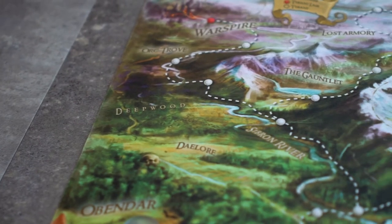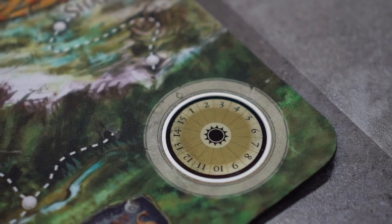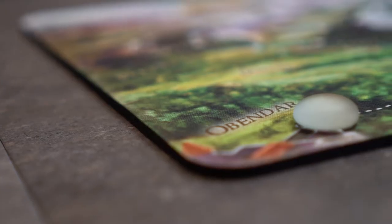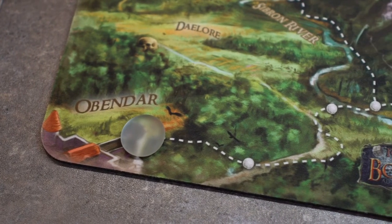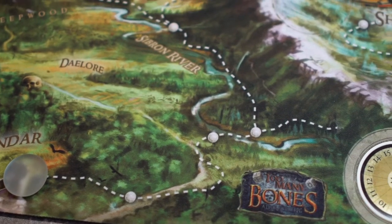If you have the adventure map, go ahead and place that next to the battle mat. This records our journey through day lore and in the bottom right corner counts the number of days you've journeyed. This starts at day one. We will next place the glass bead on the spot marked Obender — this is where we will begin our trek. In this scenario we will travel to Shellfist, a journey of at least six days, and more if challenges are failed.